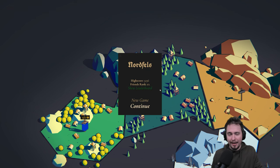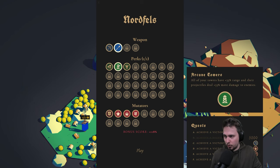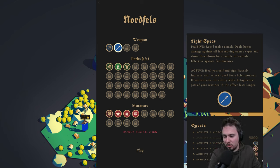So we completed the first mission and we ended up losing in the second one. Let's go for a new game and we are going for the spear this time around, because I remember I haven't played with archers last time. We will go with the spear and play with some mutators - we'll go with arcane towers for increased range and damage.